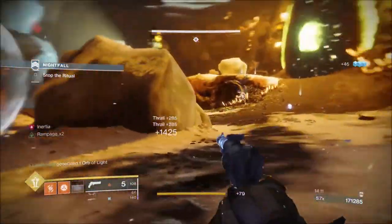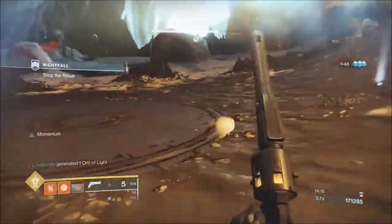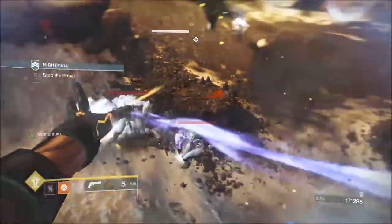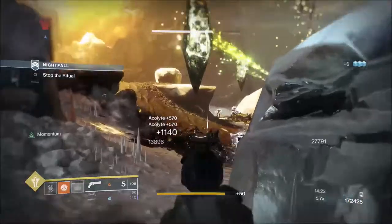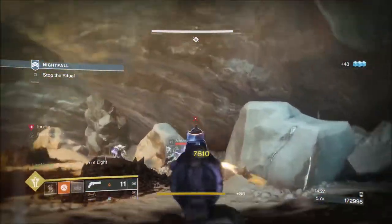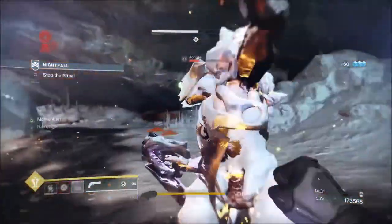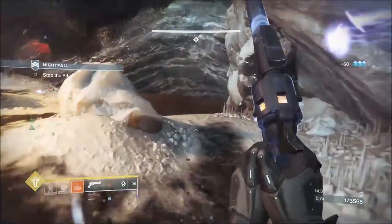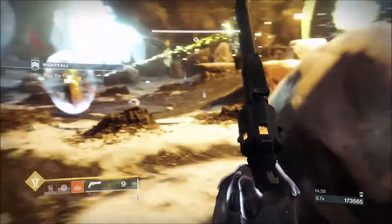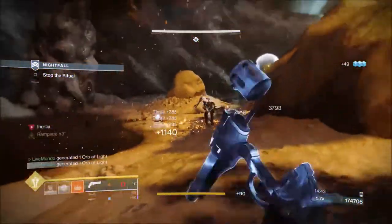Now Norcross is going to become a roaming boss. Don't do what I did — I was lucky because I couldn't see Norcross in front of me and he'd come behind me. Get a Firebolt Grenade on them. We're going to be going from left to right cover, just keep moving until you've taken down a majority of the ads. You need to keep your super for this part — it works exceptionally well.